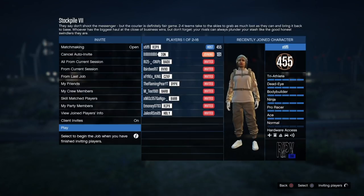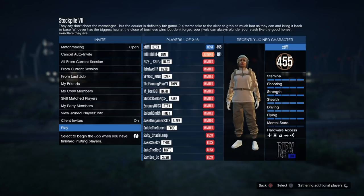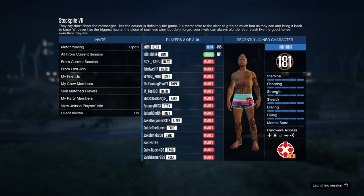Go ahead and hit play and then hit confirm settings. Once you do this, you'll spawn into the mission and you can now select the team that has the color of items that you would like to wear.